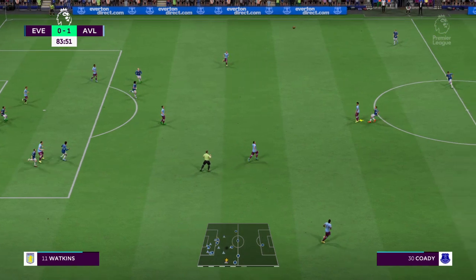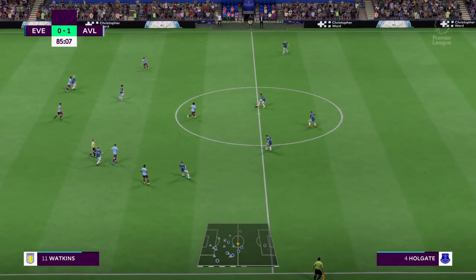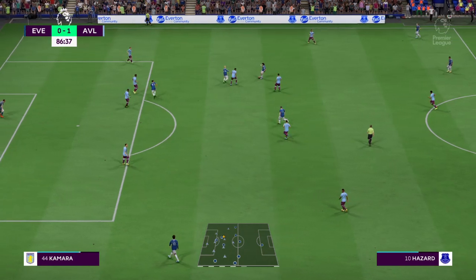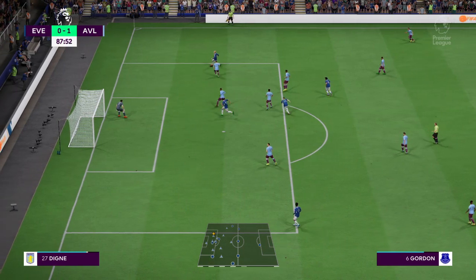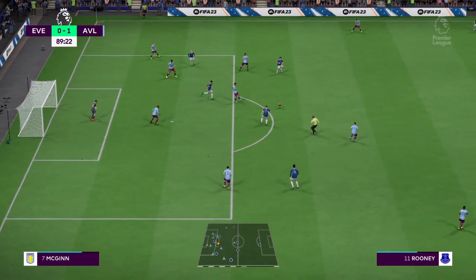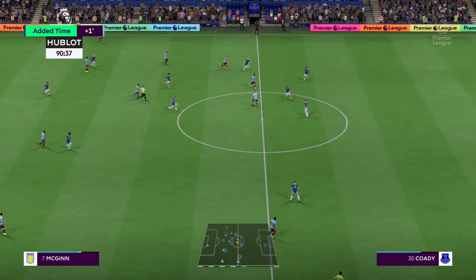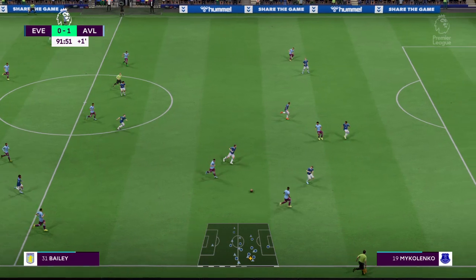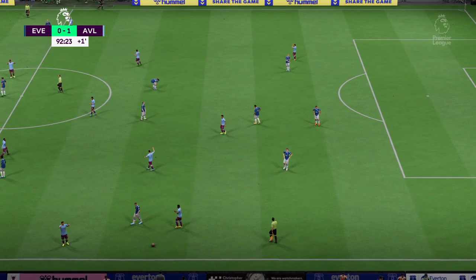A decisive clearance it was. Gordon. This looks promising. Calvert-Lewin. In search of space. But quick thinking defensively. Not a huge chunk of added time — one minute. Bailey. And there goes the final whistle. This hasn't gone at all to plan for Everton.